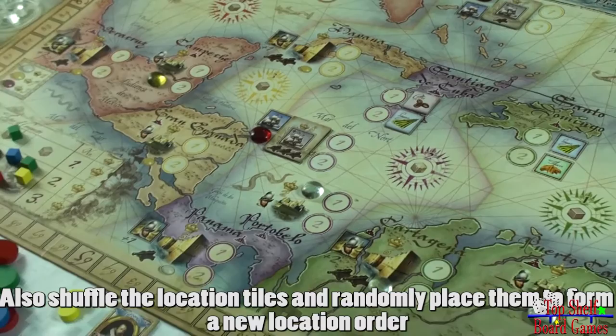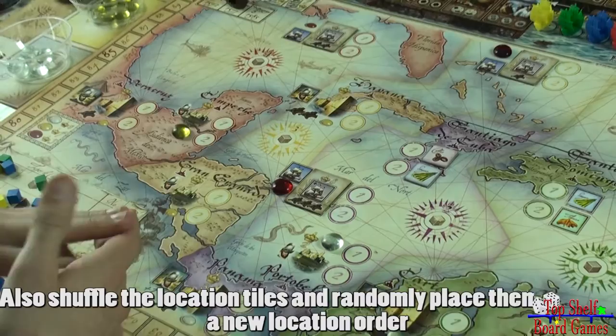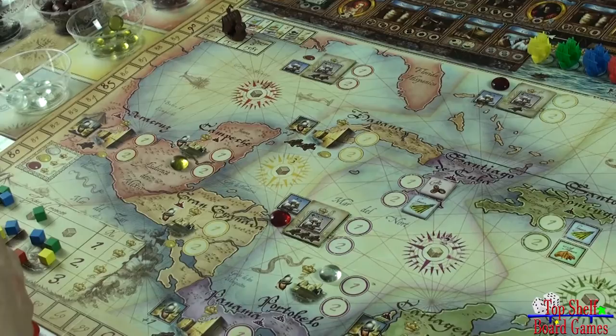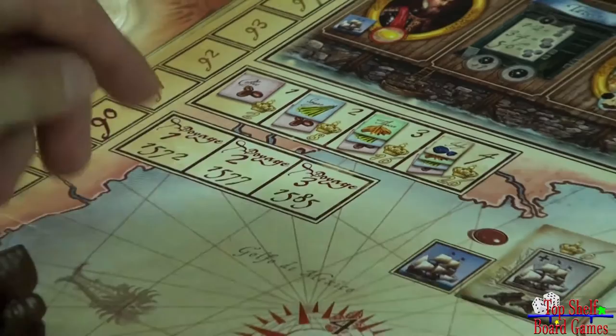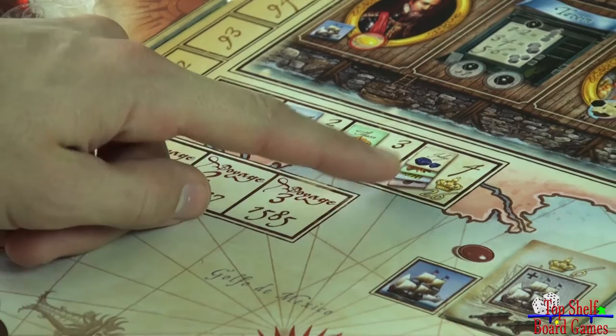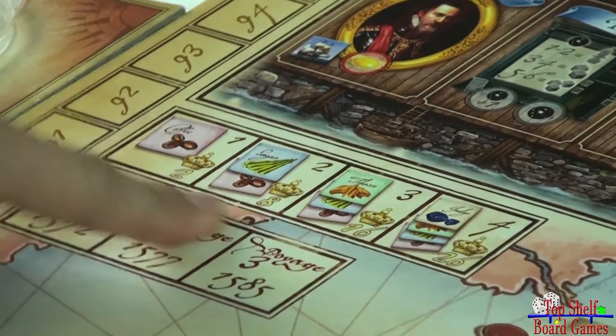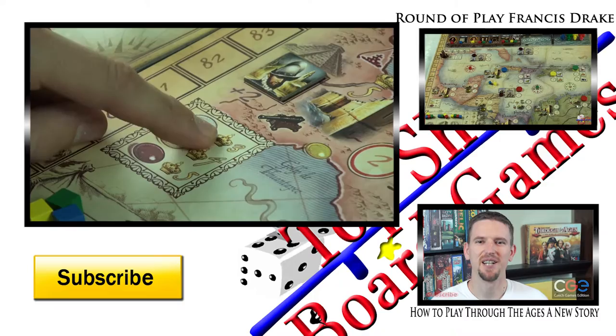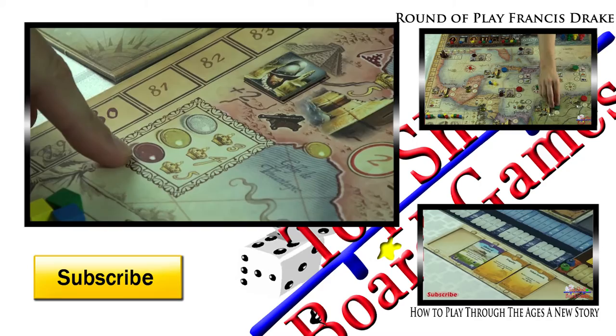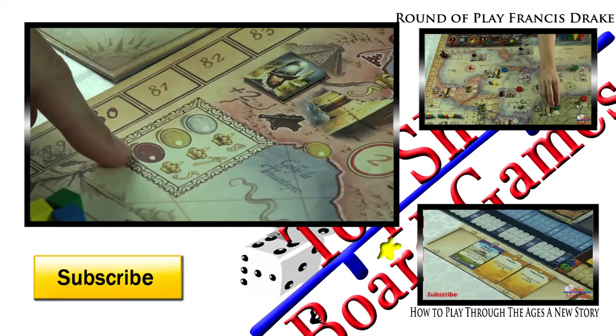You are now set up to start your second voyage. This same reset also happens at the end of voyage two when you set up for voyage three. At the end of voyage three, a final scoring round is completed. In the final scoring, you add up all your commodities and jewels: for every four different commodities, you gain 26 victory points; for every three different ones, 16; two different ones gives eight points; and if you only have one different commodity, you get two victory points. You also gain victory points for the treasure collected — three points per silver, four per gold, and five per jewel token. After that scoring is completed along with the end-of-voyage scoring, whoever has the highest total wins the game.